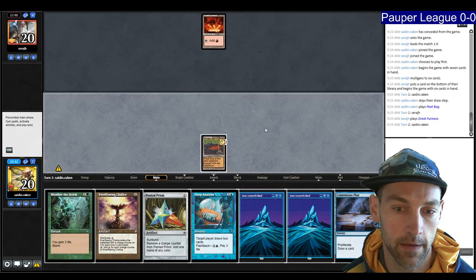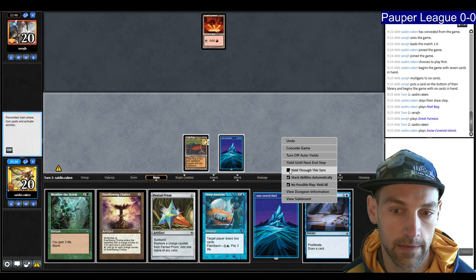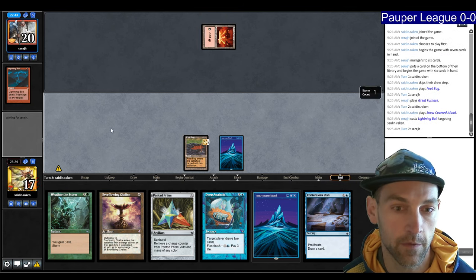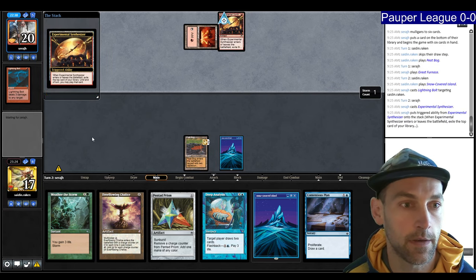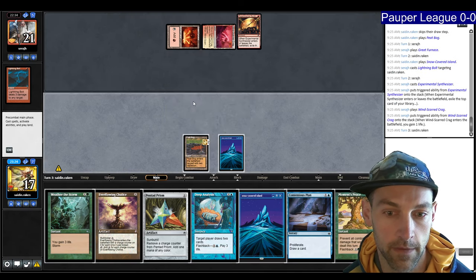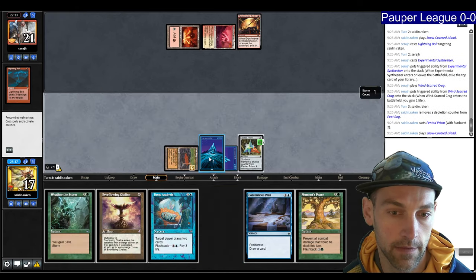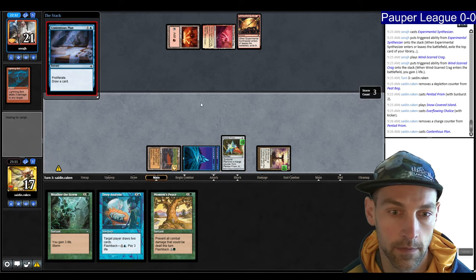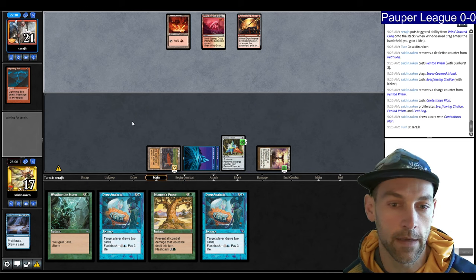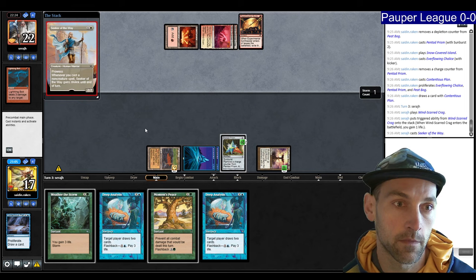My expectation is they have Pyroblast available. They play a Lightning Bolt. Then Synthesizer into a Windscribe Cracks, playing their tap land. Now we have a window. I go Pentad Prism, land, plus Chalice, then cast Contentious Plan. We now have six, seven, eight mana available. If they go for Dust to Dust, we have Weather the Storm ready. There's a Secrete Away.